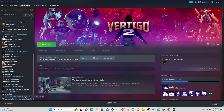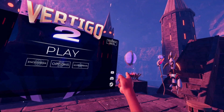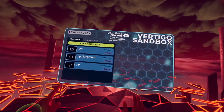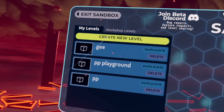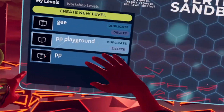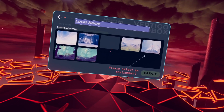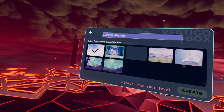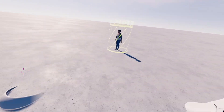Once you have that update installed, once you have Vertigo 2 open, you're gonna look in the top right and it's gonna say Sandbox Beta. Click that. Now you'll load into this little area right here. You're just gonna click Create New Level. And you can click whichever environment you want — I'm just gonna do Default Outdoor. You're gonna click Create and you're gonna load into here.